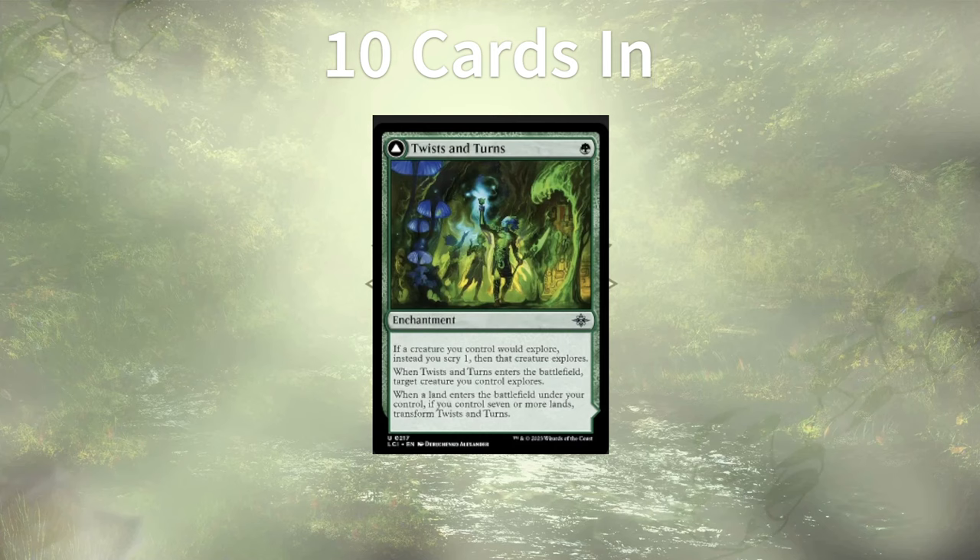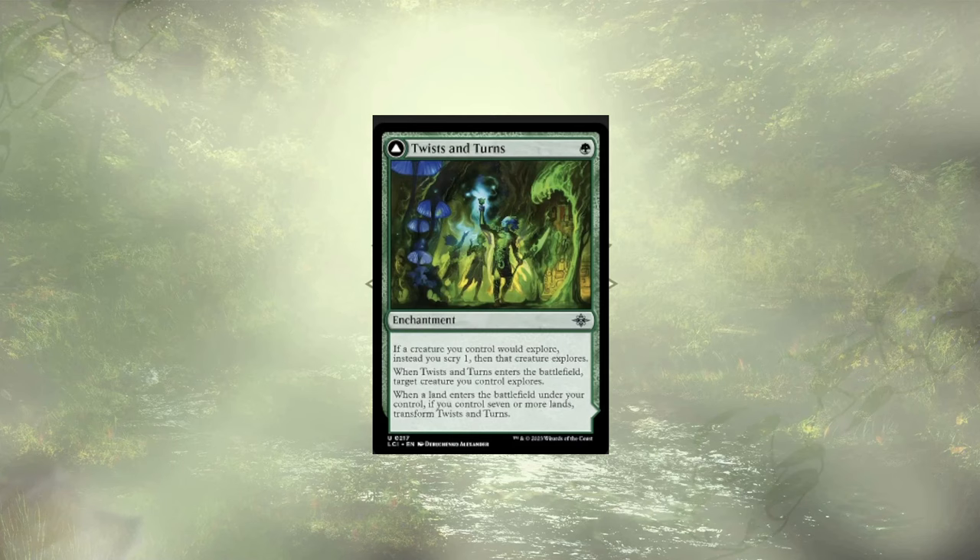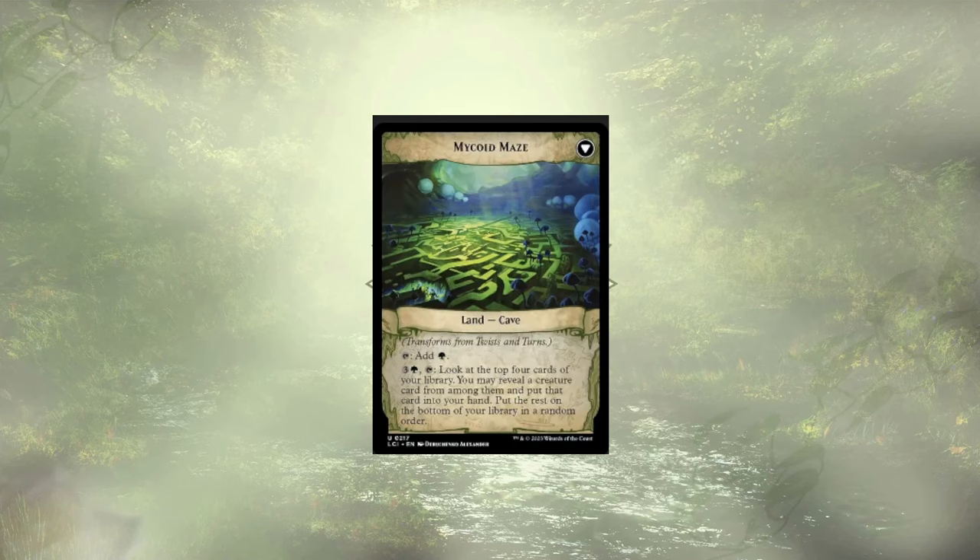Topping that list is Twists and Turns slash Mycoid Maze. Twists and Turns is a nice turn 1 drop, though better played later on, to scry and then explore when we would normally just explore. This is going to help us ramp quickly, allowing us to transform it into a cave which we can tap for mana, and we can dump some extra mana into it to dig for a creature to add to what will be an impressive board state.